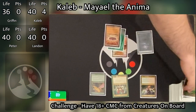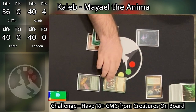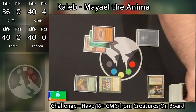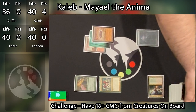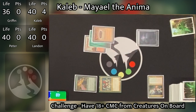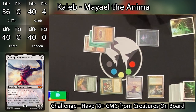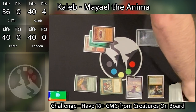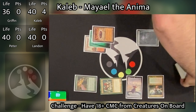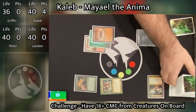Caleb goes to his turn, untaps and draws. He pays six mana and activates Mael, looking at the top five cards and choosing a creature with power five or greater to put straight onto the battlefield. He chooses Ulamog, the Infinite Gyre. The cast trigger does not go off, so Caleb does not get to destroy anything. But it's Ulamog, and he has a Xenagos, so it's coming in with haste.